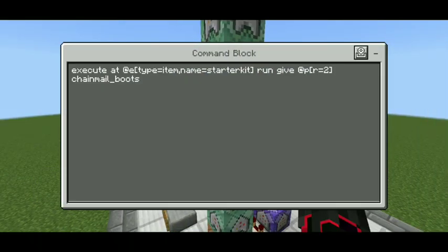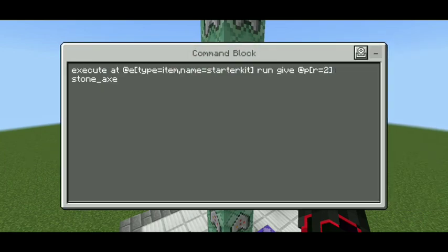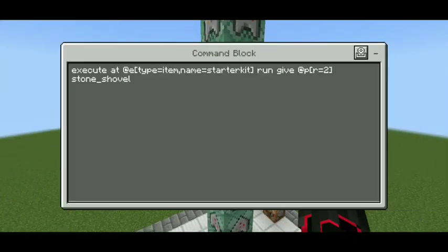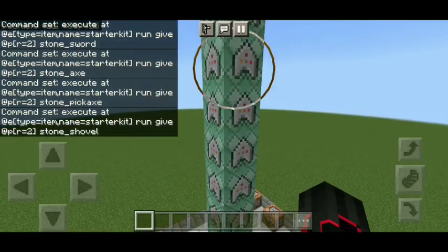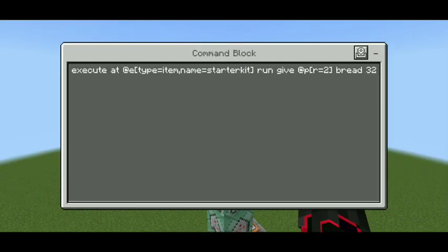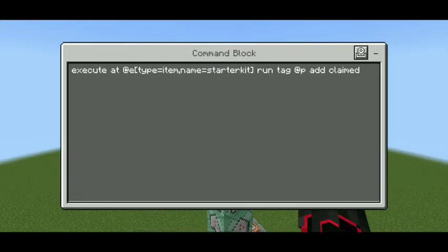You can put anything in the starter kit however you want it to be. Here it is: the stone axe, pickaxe, shovel, hoe, bread — those are the kit items. The last two important commands are: 'execute at @e type=item name=starter kit run tag @p add claimed' — this command gives the player the 'claimed' tag so they won't be able to claim that kit ever again.